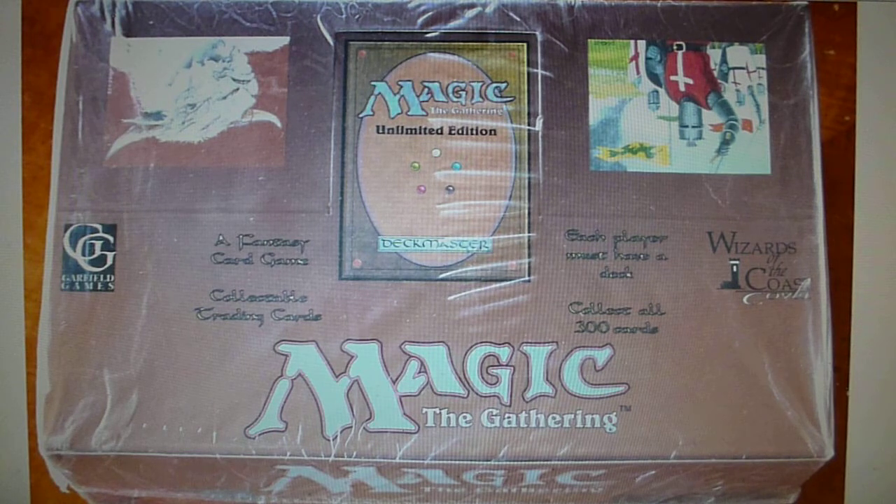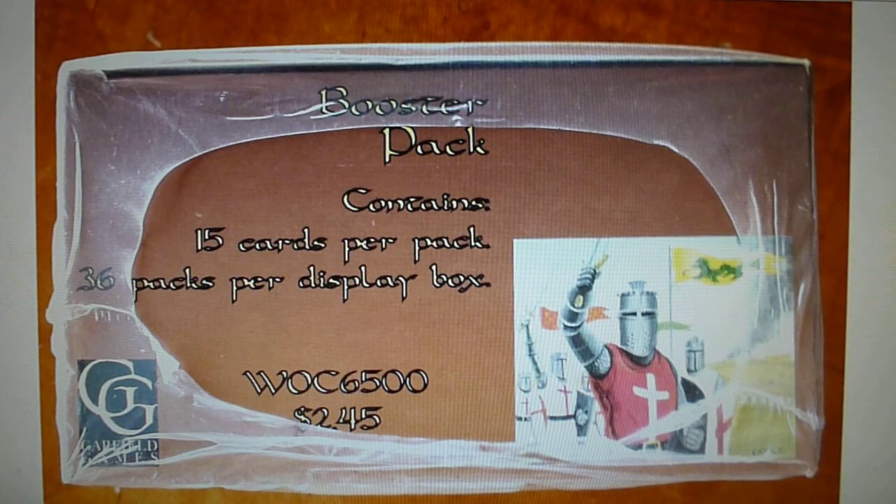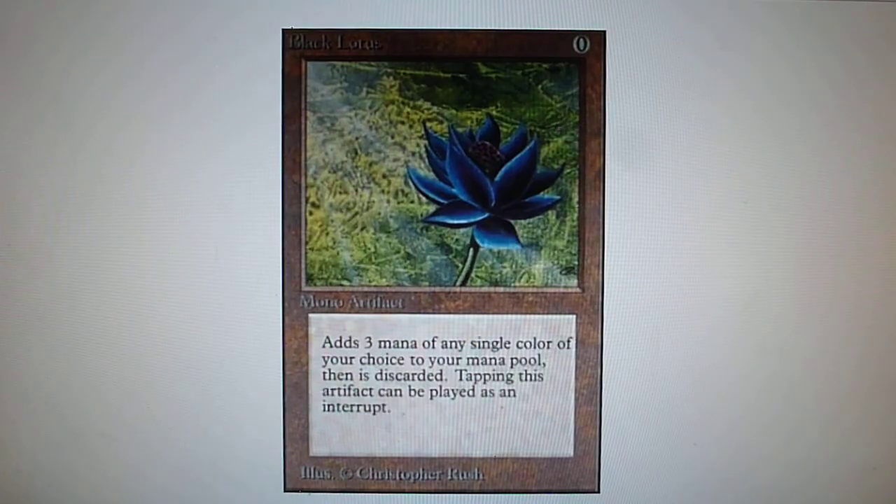Unlimited Edition is recognized by the title of 'Unlimited Edition' on the poster boxes, and it is estimated that the print run of Unlimited is around 40 million cards. The booster boxes are identified by the word 'Unlimited Edition,' the code WC16500, and a circle seal with no logo on the seal of the box.